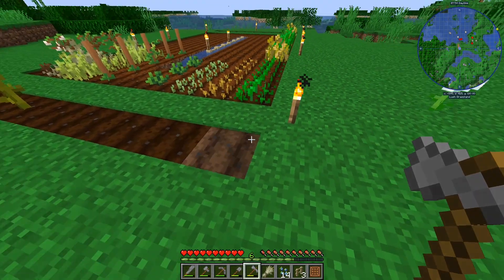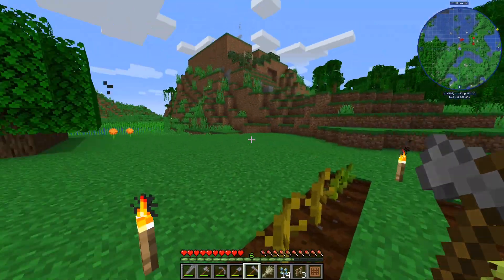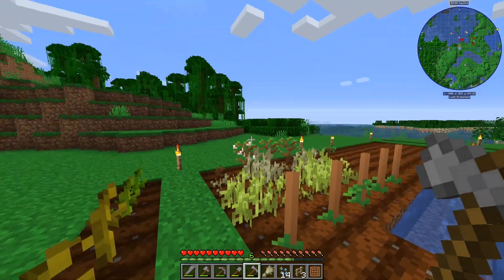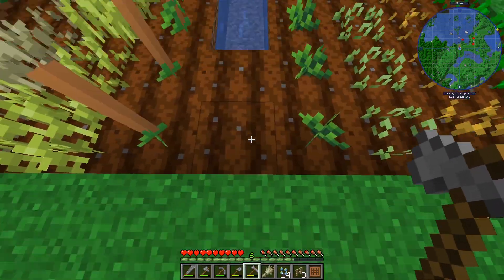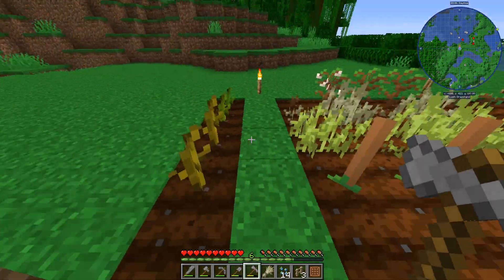...it gets rid of the farmland. However, where you put a scarecrow, for 10 blocks around the scarecrow your farmland is safe. So I'm going to put one here and one over there so that nothing can destroy this - well, short of a creeper obviously.